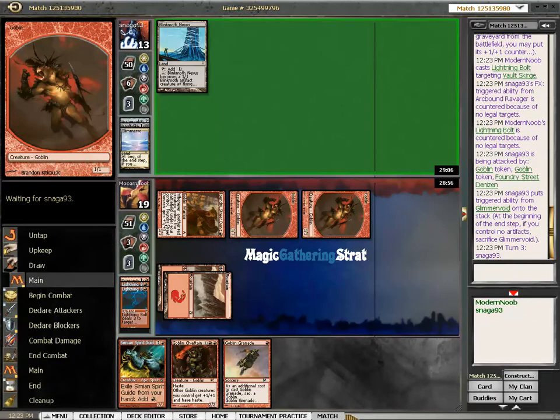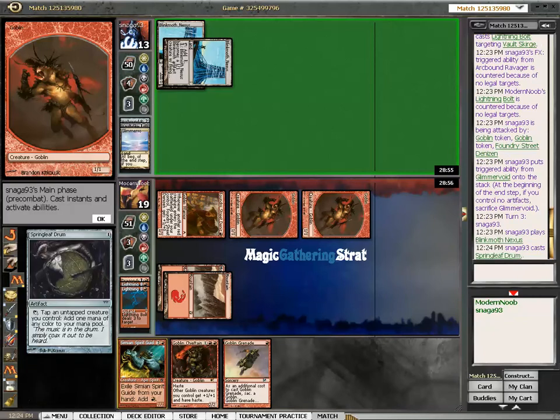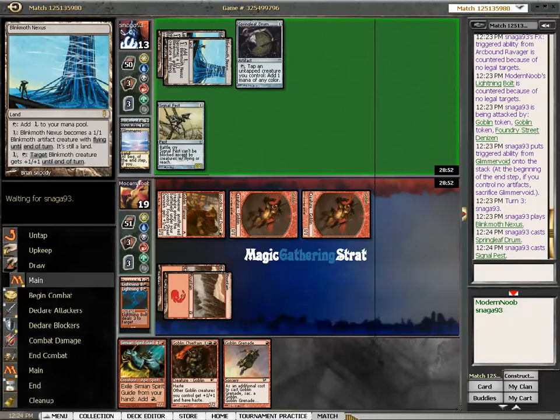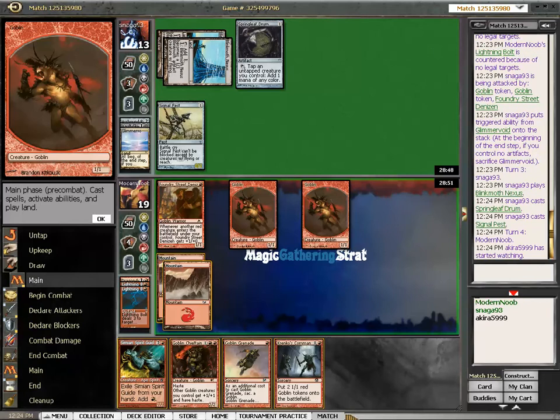Destroy the Glimmer Void as well — didn't even consider that. Nexuses! Springleaf Drum! Uh-oh! Signal Pest! Here we go!